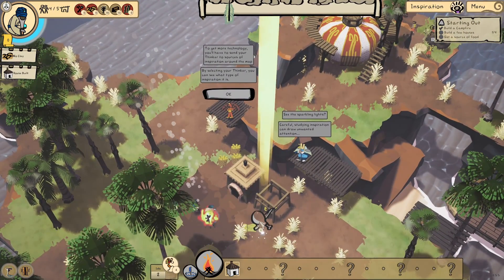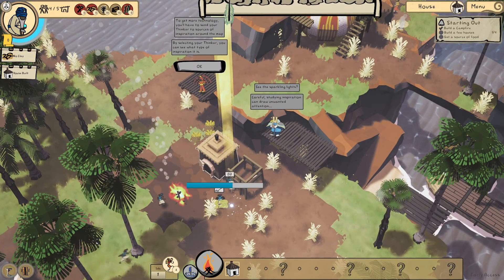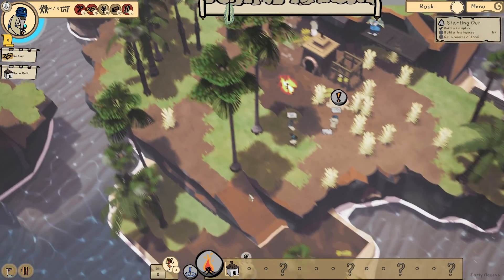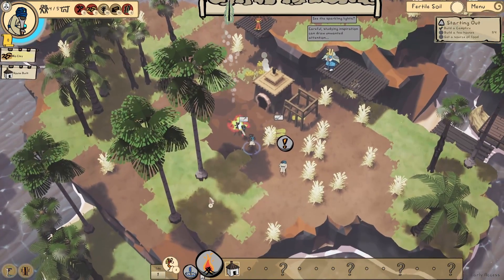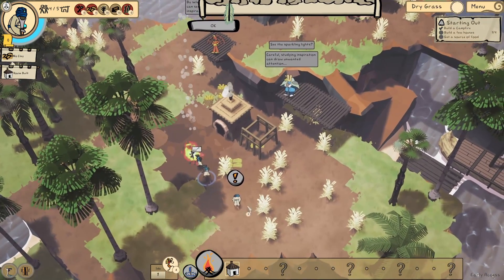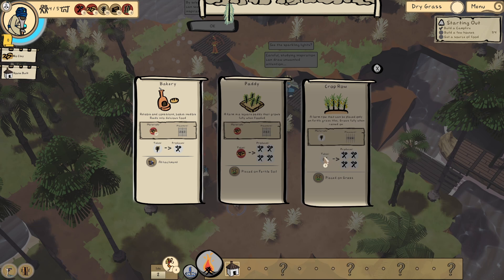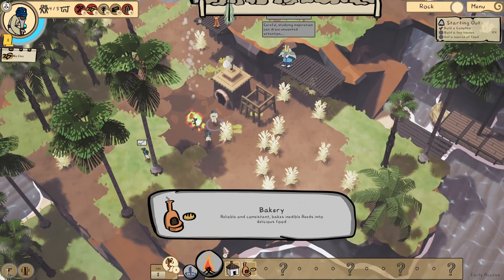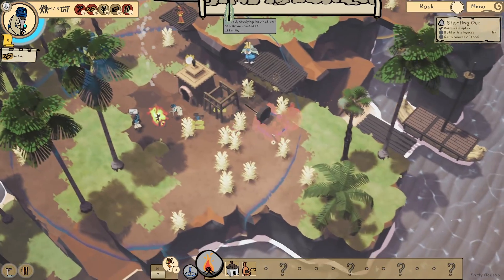The thinker has to go to sources of inspiration around the map. I see - so that's a source of inspiration. We'll leave him alone then. See the spark in the lives. I don't see food unless it's these bushes here - reeds! Oh, I could have done reeds - that's food. So we have a source of food anyway, that's fine. So it has to go to sources of inspiration around the map.